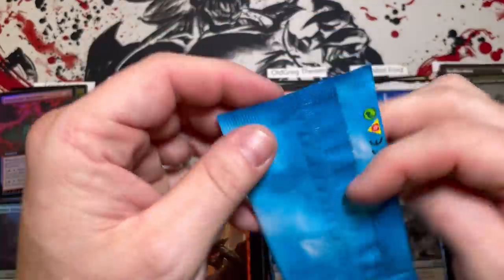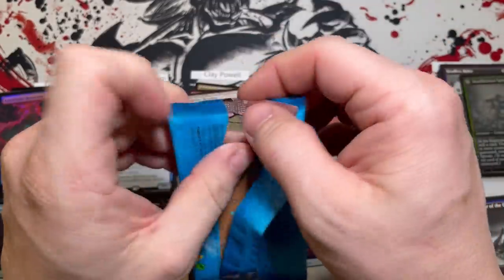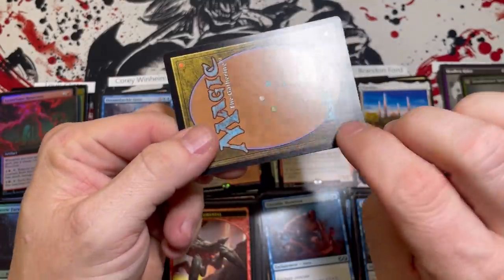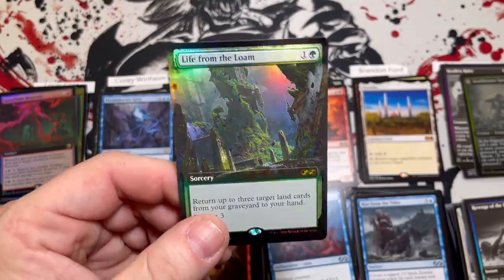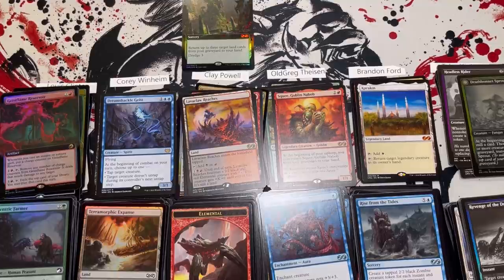And then Clay — this is what we've all been waiting for. It's been so long since I've opened an Ultimate Masters topper. I'm super excited. This could be really good or really bad — and it's not too bad, that's a mid hit: Life from the Loam. All right guys, do appreciate you joining me tonight. Hope you have a good day, I love your faces and we will catch you in the next one.